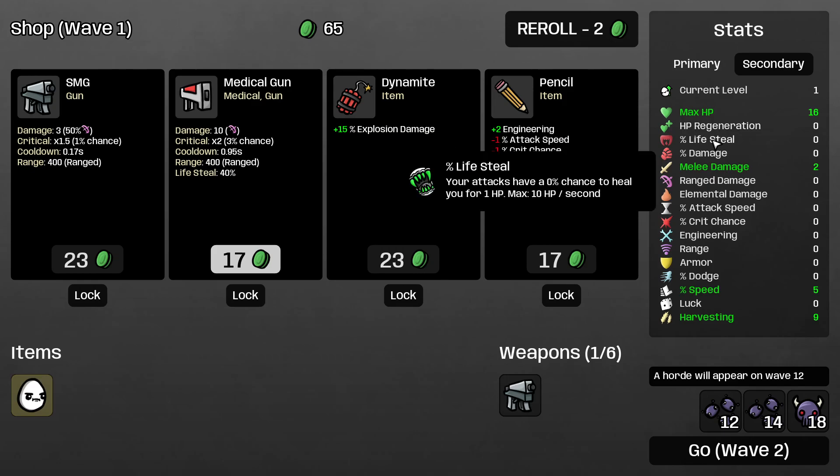Lifesteal: the more damage you deal, the more HP you lifesteal. You can go both positive and negative on it. Negative lifesteal does not affect any mechanics in the game — it just takes away lifesteal from items or weapons you're picking. I prefer to have at least 10 to 15% lifesteal on all my characters, if they can lifesteal of course.